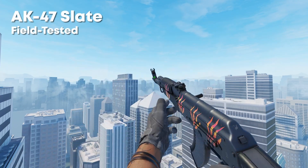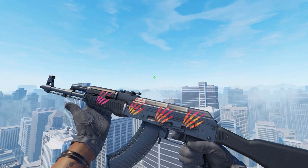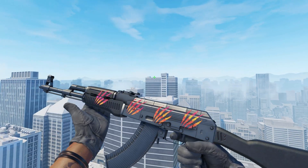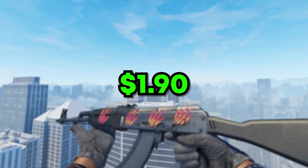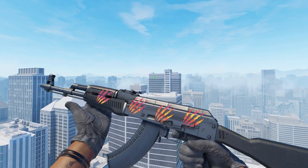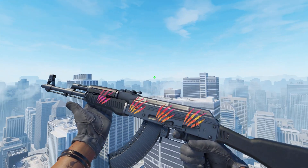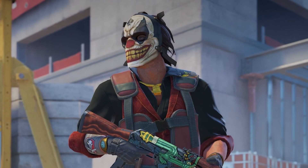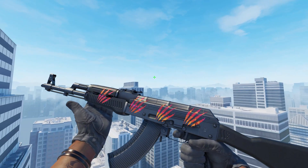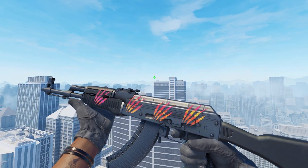Starting off in the number 10 position with an AK-47 Slate with four Battle Scarred hollows. These stickers aren't necessarily budget, but the Slate in Field Tested goes around $1.90, so pretty much anyone can grab one and pick up four budget stickers and create their own craft. Always look for pre-crafted slates because there are a lot of them. Check Empire to get one below buff price. I actually found this exact craft on Empire for $12, so make sure to always check before crafting one yourself.